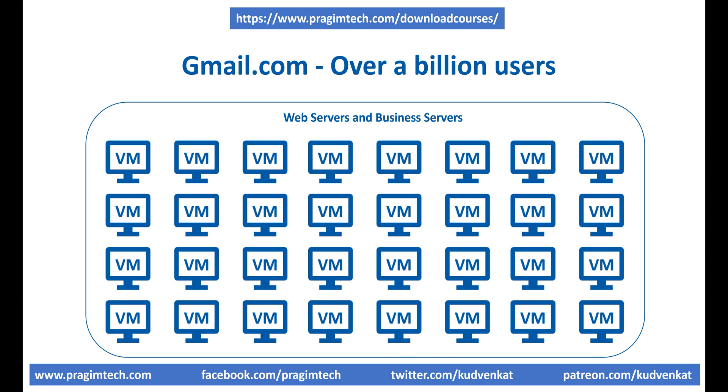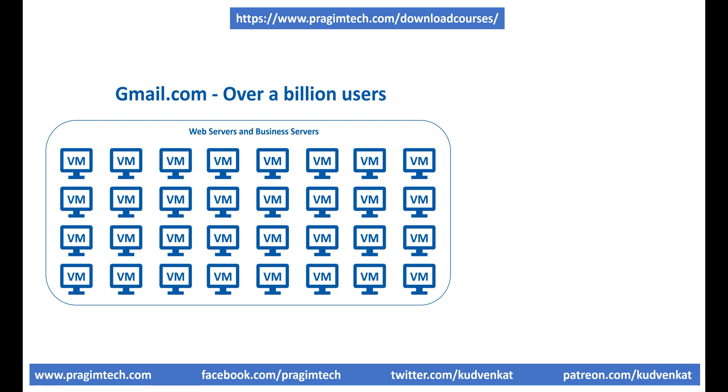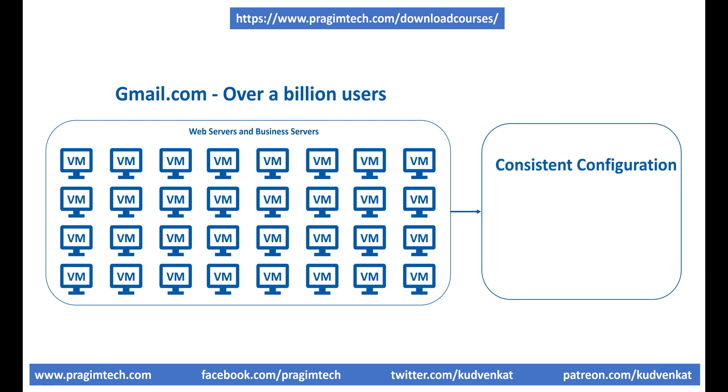One important point to keep in mind is: when we have many VMs running our application, it's very important to maintain a consistent configuration for reliable performance. Things like the VM size, disk configuration, and any software we install — including our application code and its dependencies — should match across all VMs. Imagine the amount of time and effort it takes to create thousands of servers manually, one at a time. It's not only time-consuming, monotonous, and tedious, but also error-prone. This is a perfect scenario for using a Virtual Machine Scale Set.